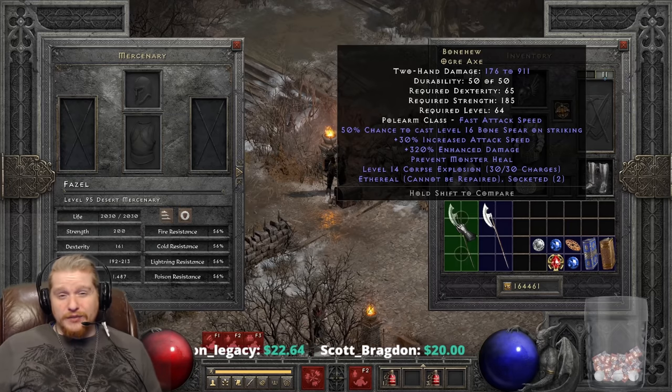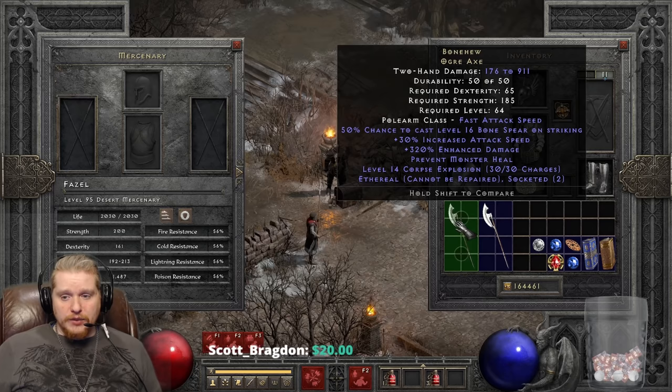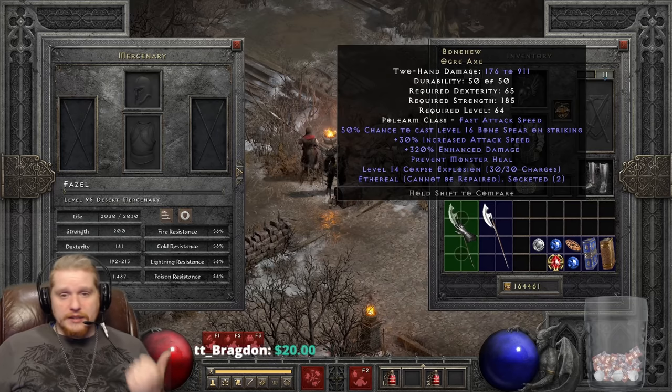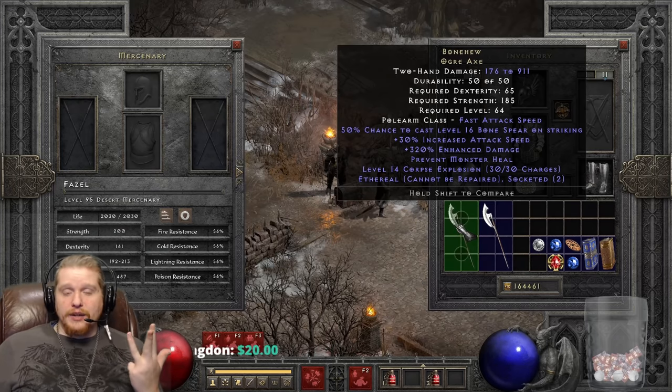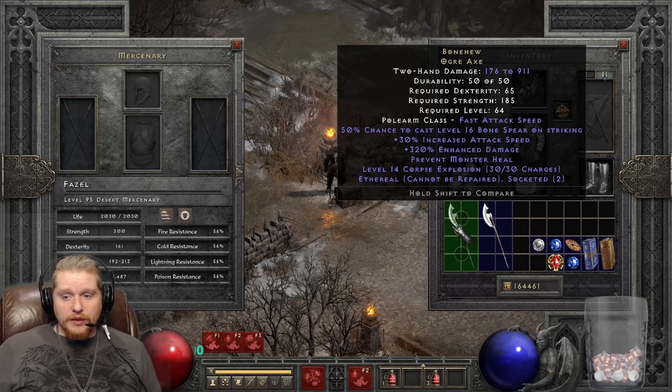The enhanced damage varies between 270 to 320%, so there's going to be a very large variance between rolls — roughly a 50% variable range between the two extremes.